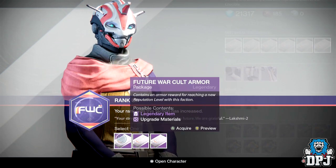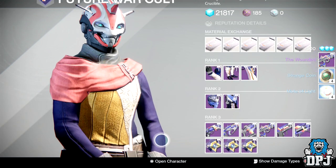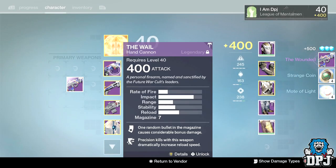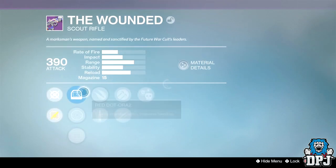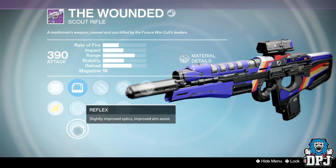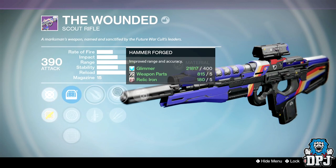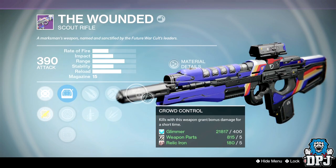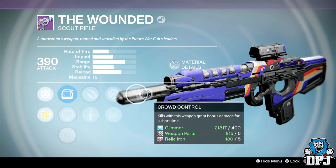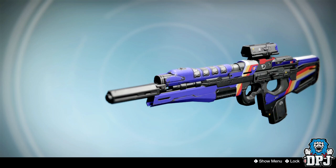Hunter Future Walker rank 61, going for weapons since I have full counter armor from Future Walker. Got The Wounded scout rifle. The roll has quick draw, explosive rounds, hammer forged, unflinching, and crowd control — not the best roll but not too bad. Could be decent in PvP especially against Clever Dragons.